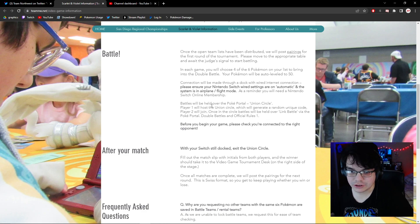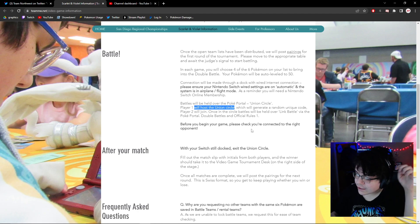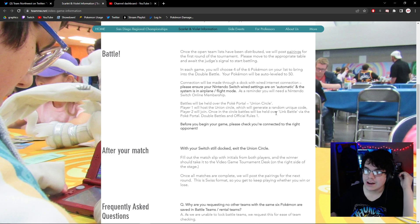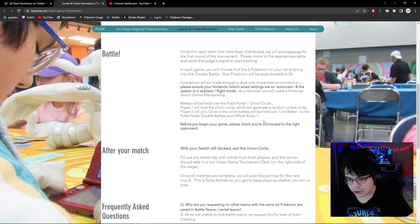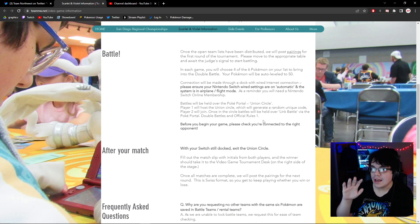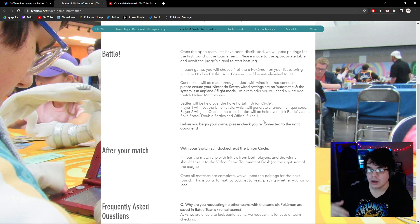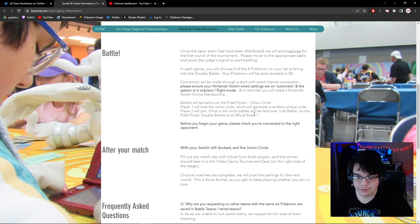Basically, you're expecting a junior to know how to host the union circle. With the older ones it's not really an issue, but the younger ones might have some issues. Player two will join from the union circle, and then battles will be held over link battle via the Poké Portal. I was working with a junior during a coaching session and a concern that came up was actually the union circle, because they were fairly young.